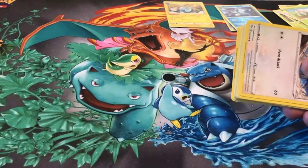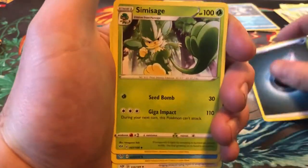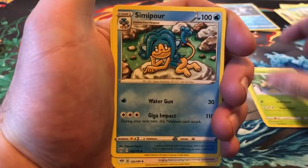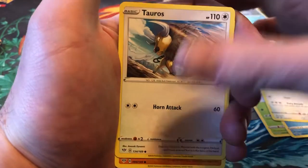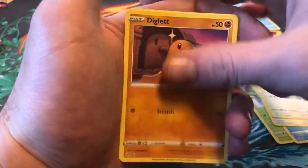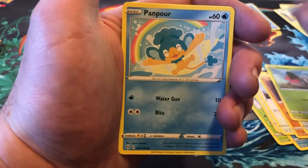We got a code card. Dark Energy, Simisage, Simipour, Corvusquire, Tauros, Diglett, Squavit, Shellmet, Panpour.